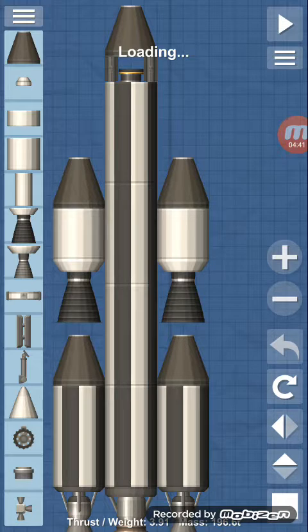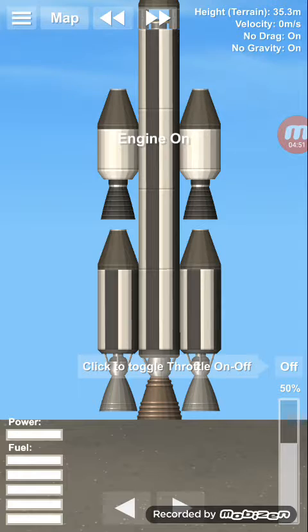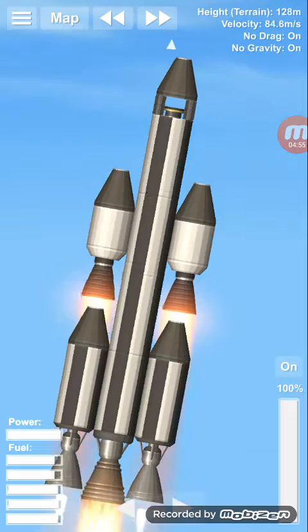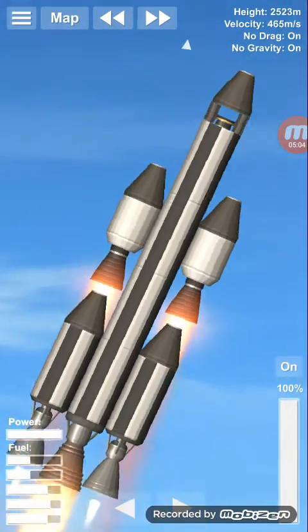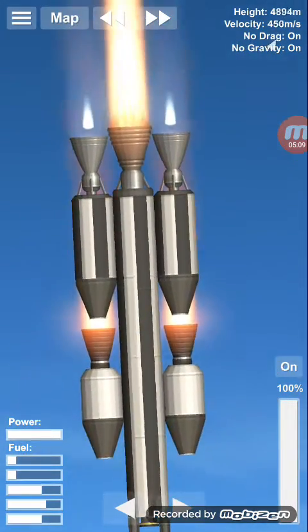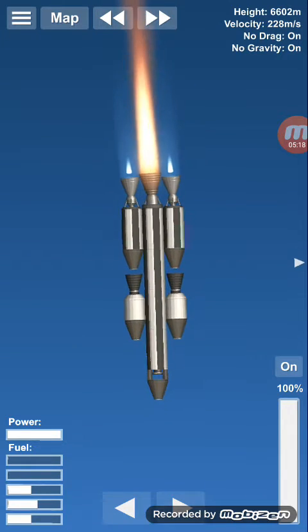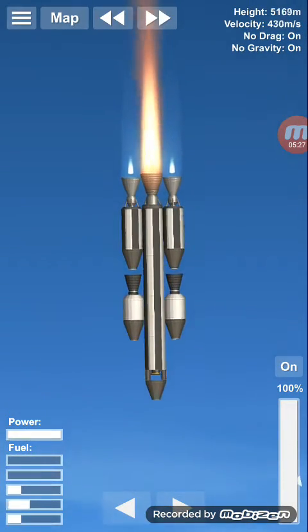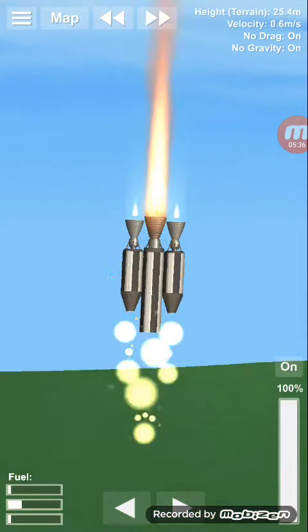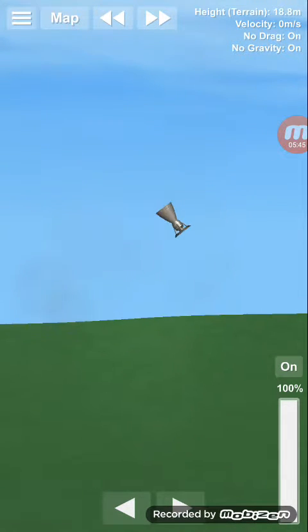Now let's try my nuclear weapon. It may not be much, but it does explode. I got the full version and that allows you to use all the parts and settings. It is suggested you use a nuclear weapon when there's no gravity on. So let's keep diving for a while — we should hit the ground pretty soon. And there it is. Because there's no gravity on, that piece is just going to float around.